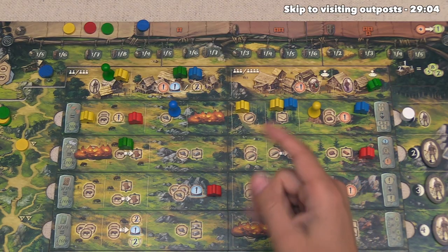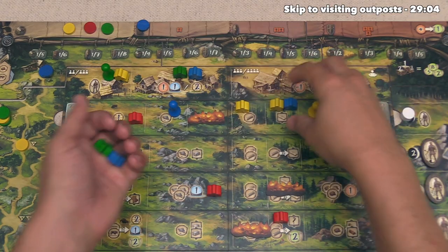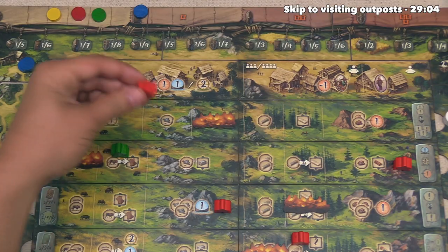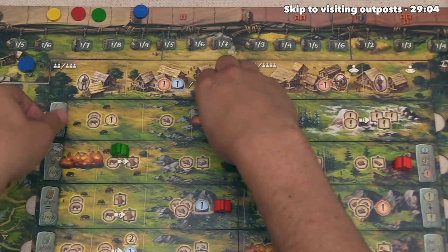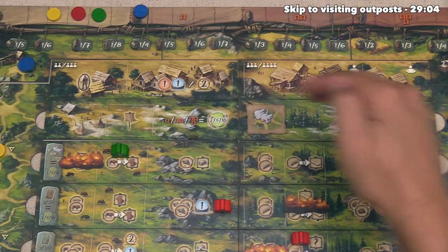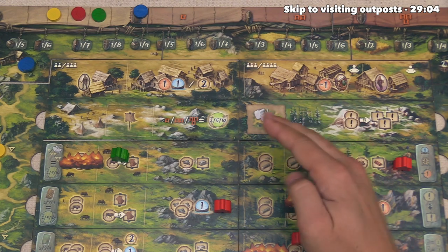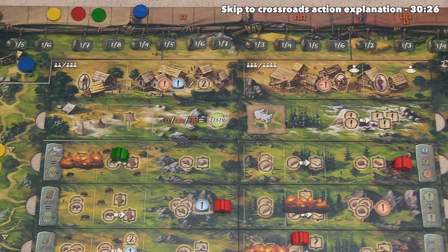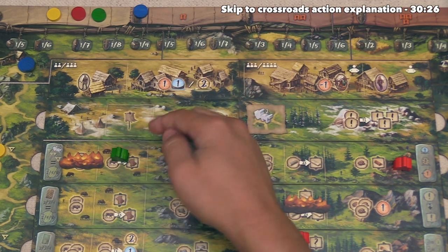It's now time for end of round cleanup. The first thing we do is return all clan members on the current board row or above to each of the players. All of these go back, as do any clan members currently on our huts. Next we remove this neutral explorer, and then flip over the boards associated with the round that just finished. You'll notice on these flipped boards there is snow with different types of action spots — an outpost and a crossroads action.